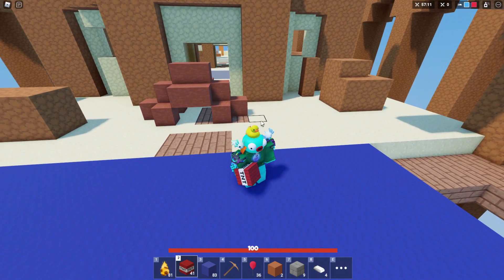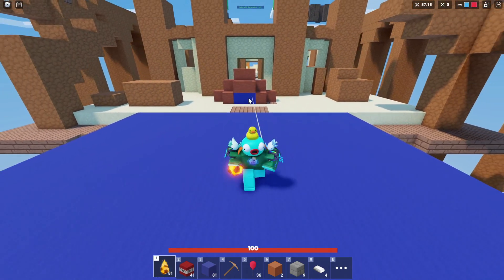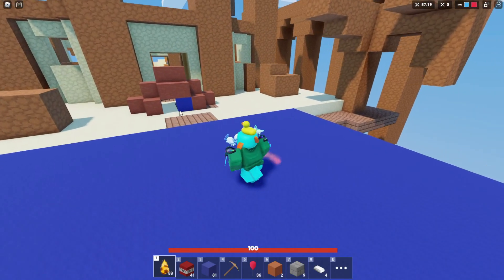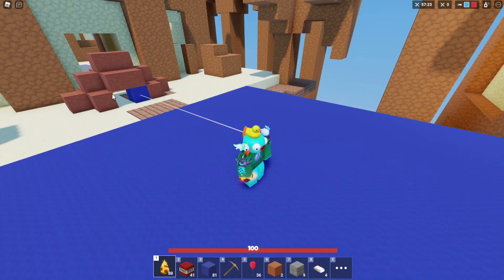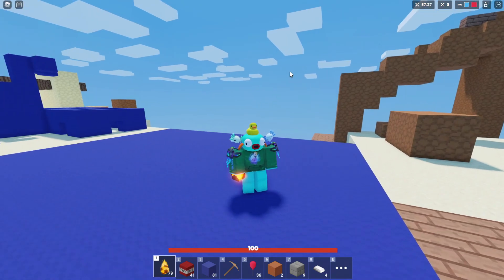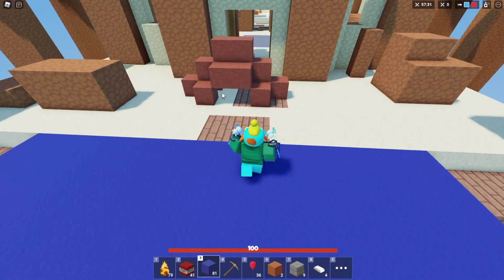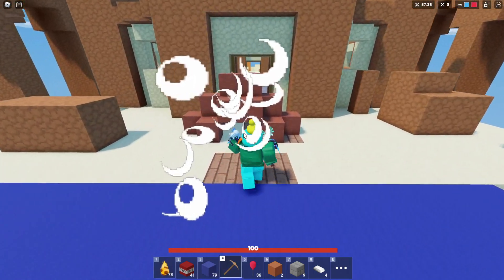That moves us into the pros of the Fireball. If we throw one of these, you can see that it blows up upon impact. Fireball blows up upon impact, which is a good pro. You're rushing in, you just throw this, and then you're ready to mine the bed. With TNT, you would have had to wait there.